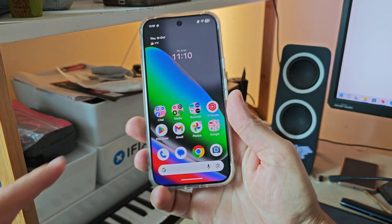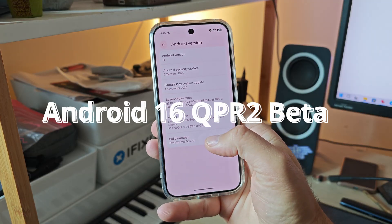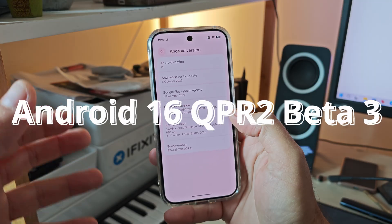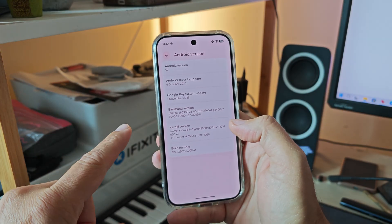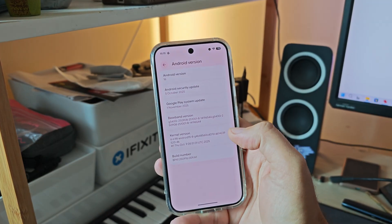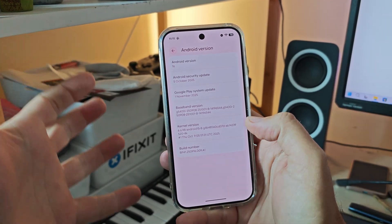Welcome back on the channel guys. This is my Pixel 10 Pro and I've just installed the latest Android 16 QPR2 Beta 3. This is going to be the biggest second quarterly release for Android 16, coming hopefully in December this year. With QPR2 Beta 3, Google are giving us a little snippet of all the things that are going to be made available.